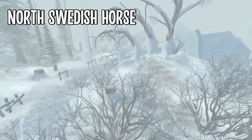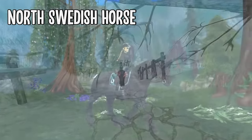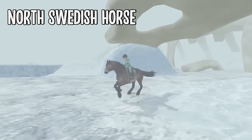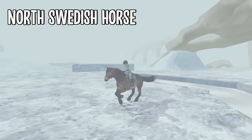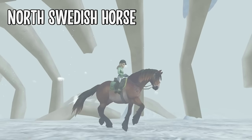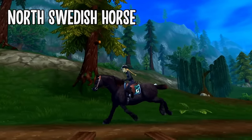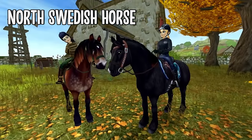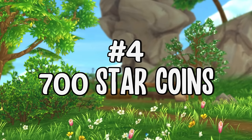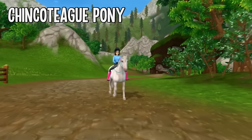If you want to be reminded where Star Stable is from, why not buy a North Swedish Horse for 749 star coins? They're sold at Dundull, but I honestly think it's a shame — if I had to pick a place I'd definitely put them in Dino Valley along with the Fjords. I mean, just look at their thick fluffy coat and their name; we all know they belong there.